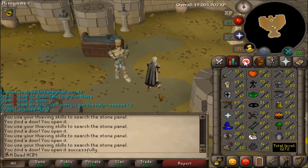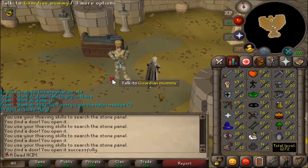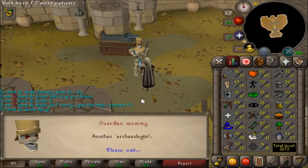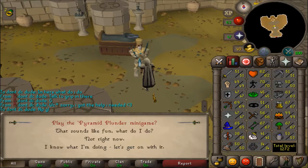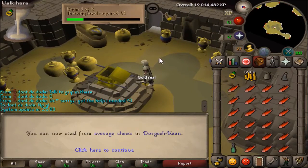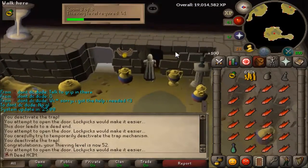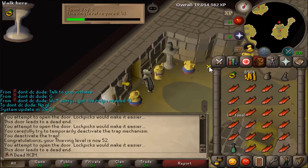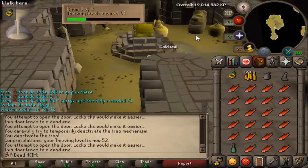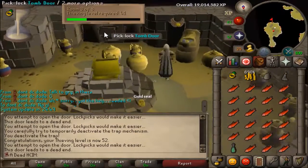The last quest I have to do is Desert Treasure, and the only requirement I still need is 53 thieving. I've never done Pyramid Plunder before, but I just could not be bothered doing thieving by Master Farmers or something. So I'm gonna try this, and unless it's really, really bad, I'll probably just stick to it until 53 and then do Desert Treasure. That is 52 thieving — I am very bad at Pyramid Plunder, but I'm enjoying this because I've never done it before and don't really know what I'm doing, but it's kind of interesting. One more level to go — I don't know how long this is going to take, but I'll come back with it.